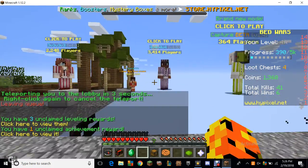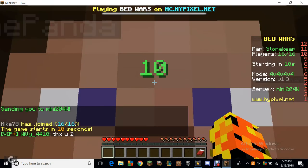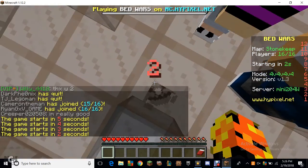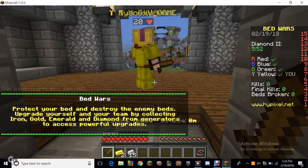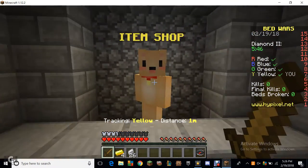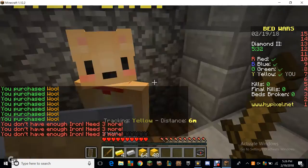Now I'm going to try some teams - I'll try 4v4v4v4. We can't destroy our own bed. The map we're playing on this time is going to appear soon. It's appearing now. I'm going to collect some resources - I got iron and gold. There are diamonds and emeralds too, and we have to build. There are a lot more resources coming faster than in the solo mode.